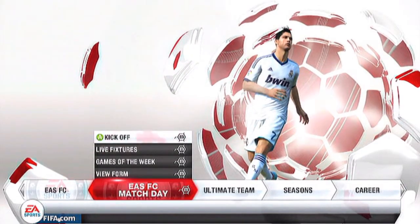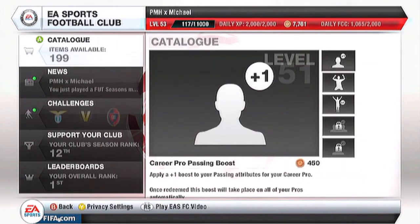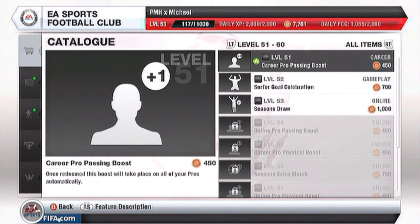So as you can see, you go to the catalogue — sorry if I go back for you. On the main screen, just click the X button. I guess on PS3 it'll be the square button, I'm not 100% sure. And then straight away it comes up with the catalogue.